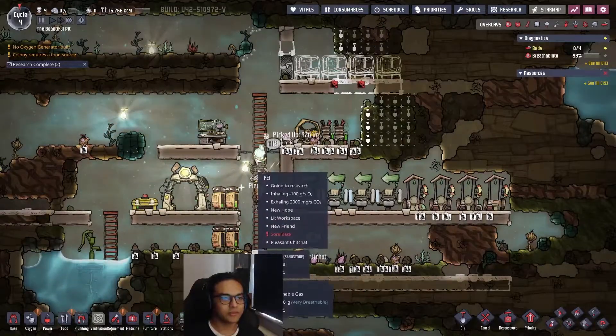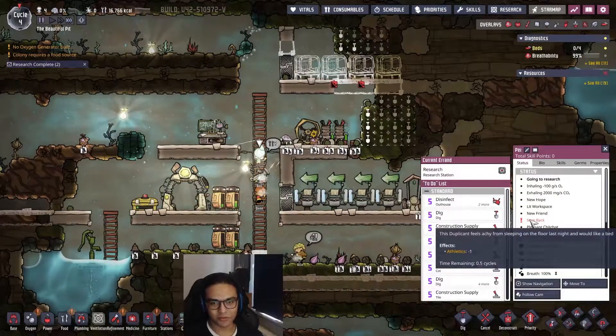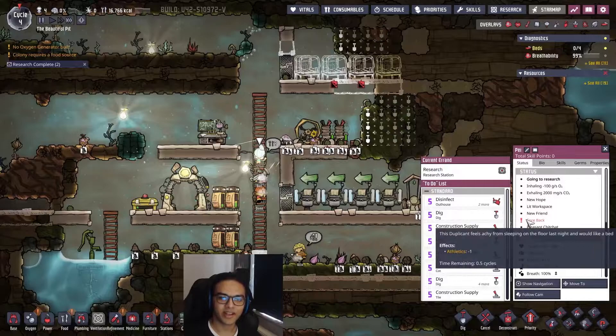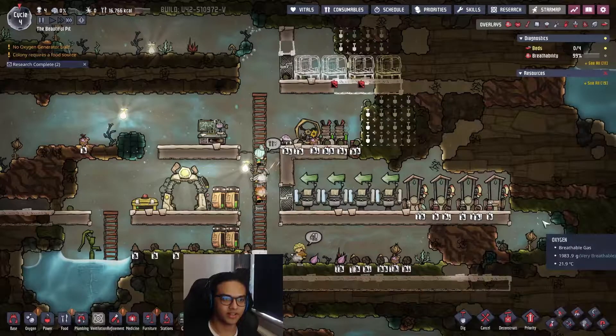You can see they all have sore backs because they're not sleeping very well - they need cots to sleep comfortably. Sore back gives a debuff of minus one athletics.